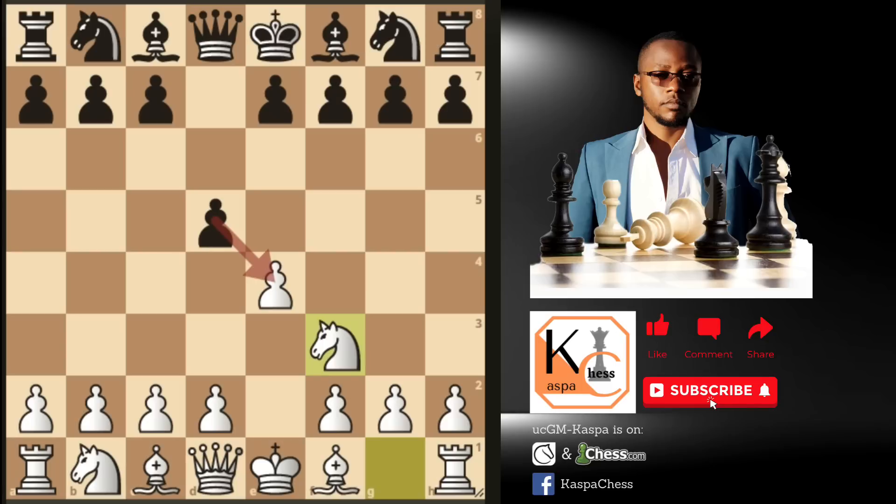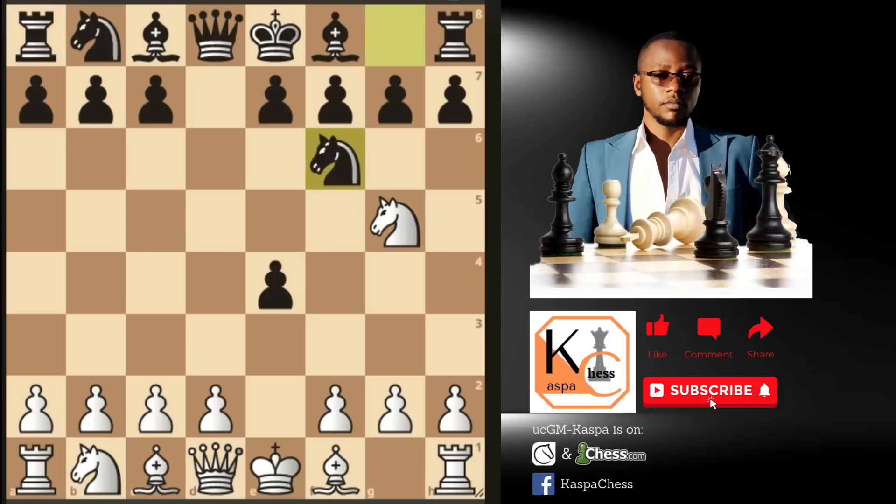This is called the Zucker tort opening and it's always advantageous for white if black doesn't take. Most of the times you will see your opponents taking on e4, and then here I recommend the move knight g5, attacking the pawn on e4. In this position, if you watched the last video I made on the Tennyson gambit, you should already know what we are intending to do as white. Because most of the times you are going to see black holding on to that e4 pawn with a move knight to f6, which is also a developing move — not even a bad move after all.